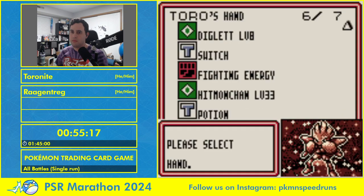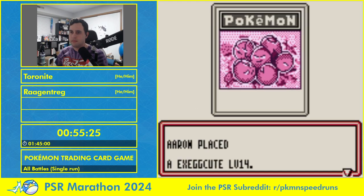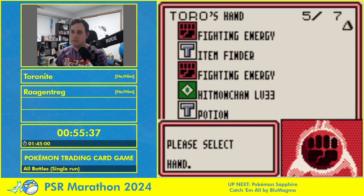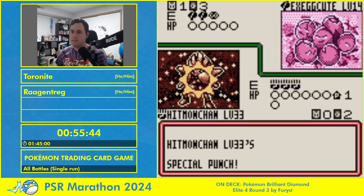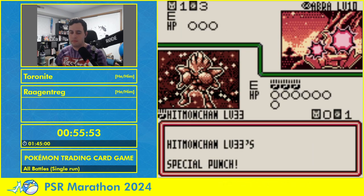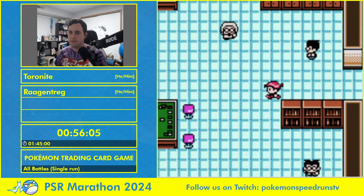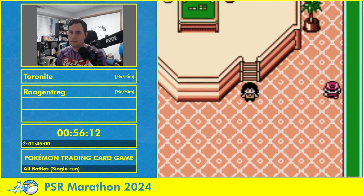At the beginning — at any point during the game — if you have less than a certain amount of energy available, you can talk to the guy to the right of Professor Mason and he'll give you a ton of energy: about 10 of every type. We can abuse this early game by making a new deck, slapping Bulbasaur in it, adding as much energy as possible, and then talking to the guy twice to get 20 energy of every type. Then we're good on energy for the rest of the run. Now we come to the Challenge Cup.